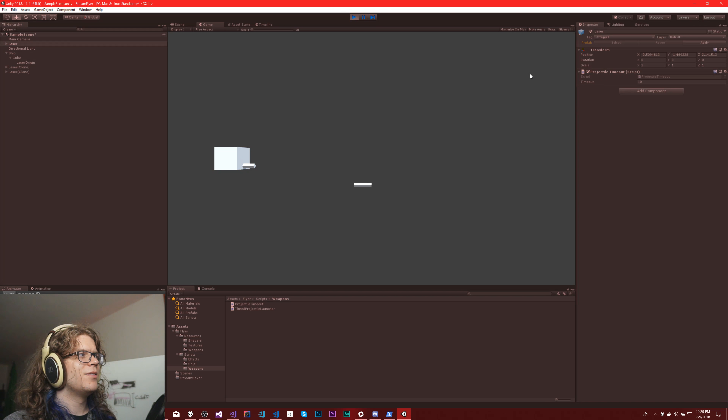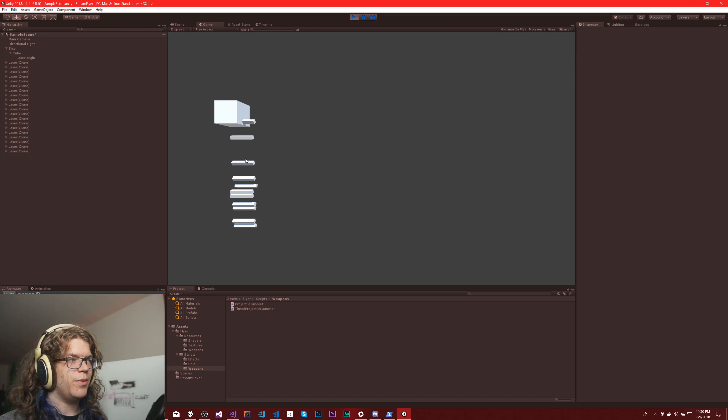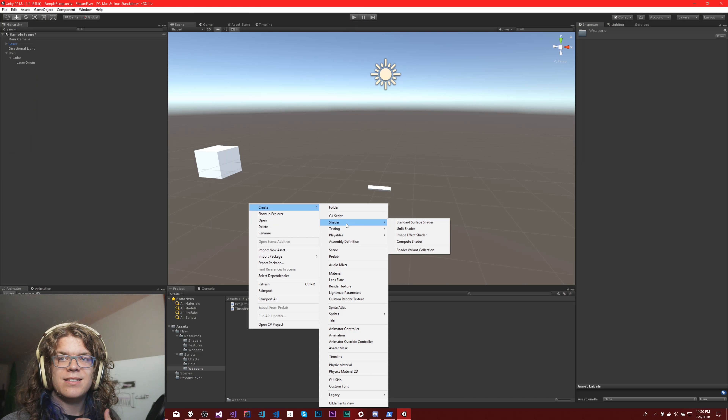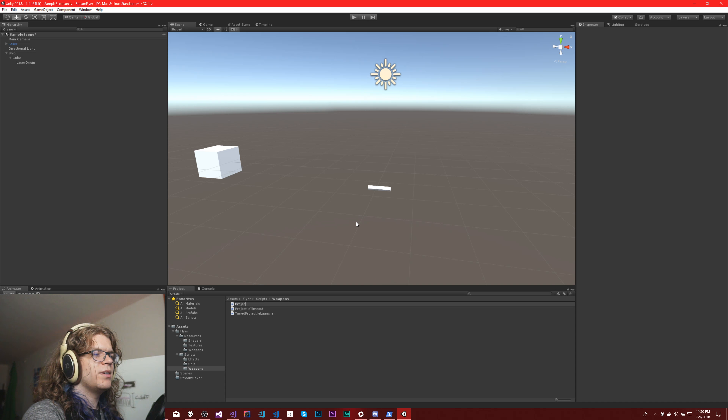Let's add our laser back — scene view, there we go. Laser blob, alright. Attach a ProjectileTimeout to it and apply — so that should mean all of our lasers will time out after 10 seconds. That's probably too long for this demo but after 10 seconds that one should disappear, and then all these other ones should start going away as well. That one's gone and all the other projectiles are slowly fading away. Now we need to move them — that's also hopefully easy.